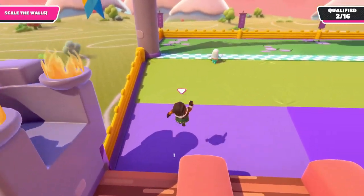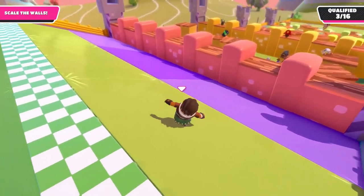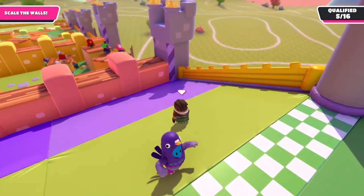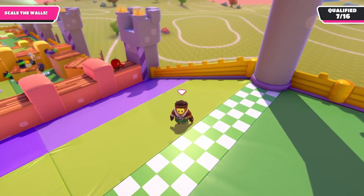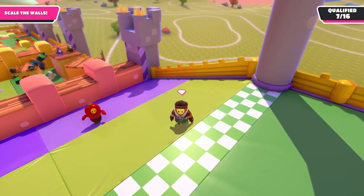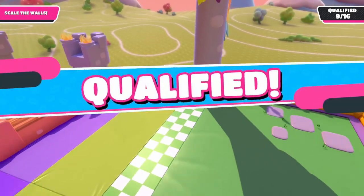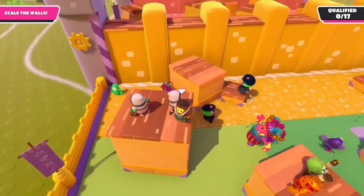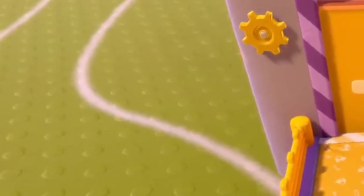A lesser known fact about Wall Guys is that the walls go down over time. It can easily be seen in this time lapse by either focusing on the bricks on the wall or the groove in the towers next to the wall. All of the walls start going down at different times, and it is indicated by the cogwheels on the side of the towers.